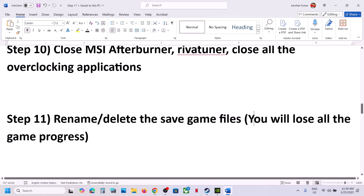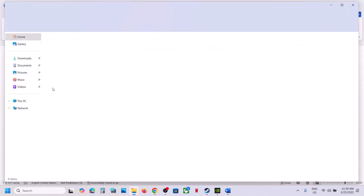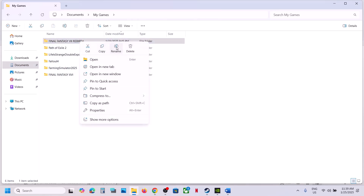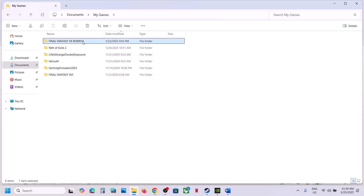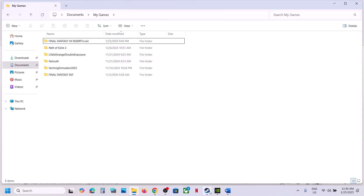The next step is to rename or delete the save game files. Note that if you do this, you will lose all game progress and have to start from scratch. Go to File Explorer, open the Documents folder, open My Games, and you will see the game folder. Right-click and rename it — if you want a backup, copy the folder to the desktop first. Then rename the original to .old and launch the game. You can also delete the folder, but you will lose all progress.